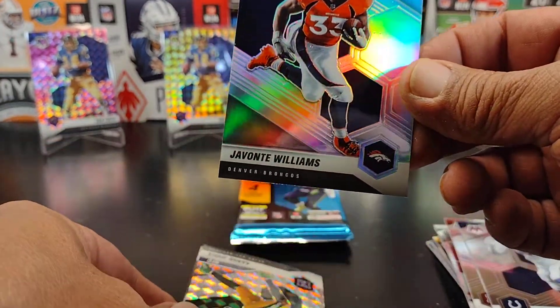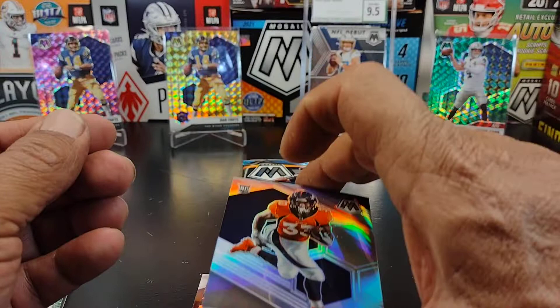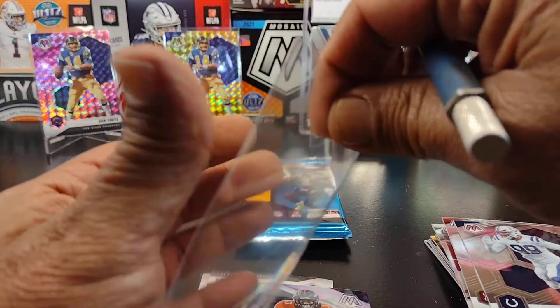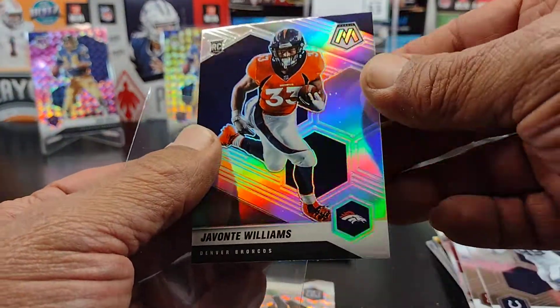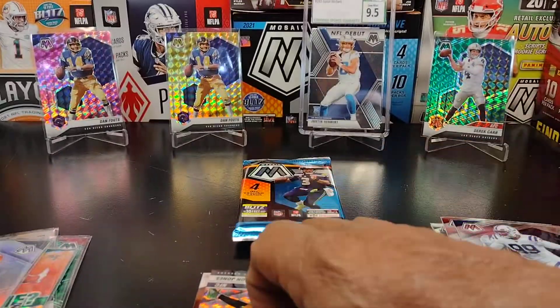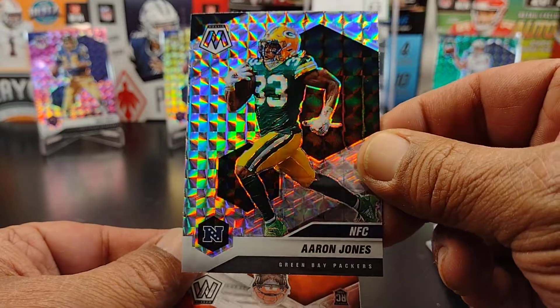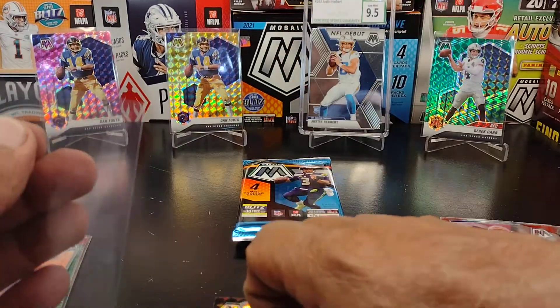Nice — Javante Williams, silver rookie card. That's really nice. I've got a friend of mine that's really going to like that one. He's a Broncos fan and the Broncos are on the Rams schedule this year. Him and I have been kind of looking at that game, hoping it's not the opening game because that's going to be a really expensive ticket. And we got a silver Aaron Jones right here.